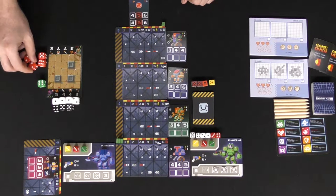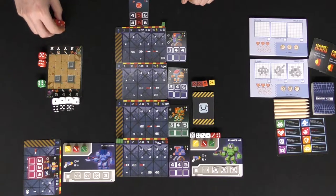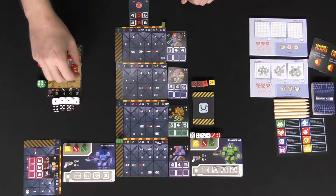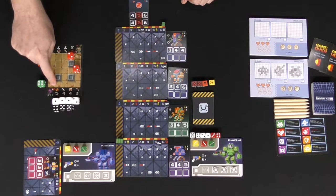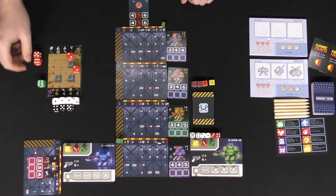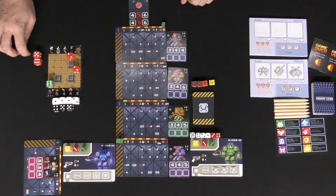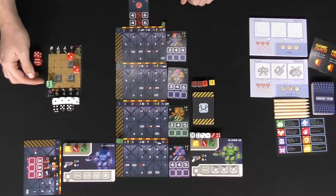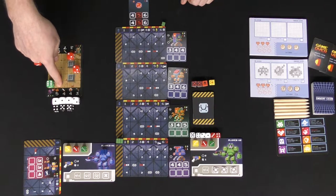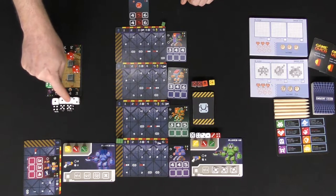You start at the level one area, placing red monster dice on the white spaces with HP of two based on the card. Set aside the extra monster dice, and place your character die on the starting space with six HP. Base stats for your character are movement, attack, defense, and ranged — starting at one, one, one, and two.